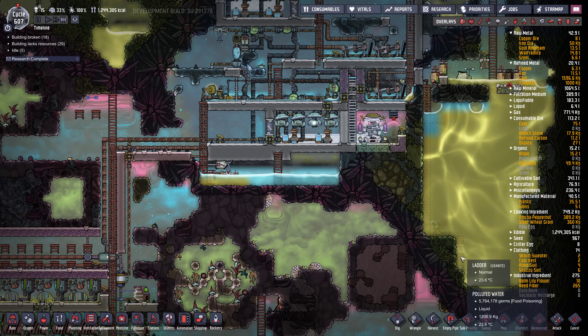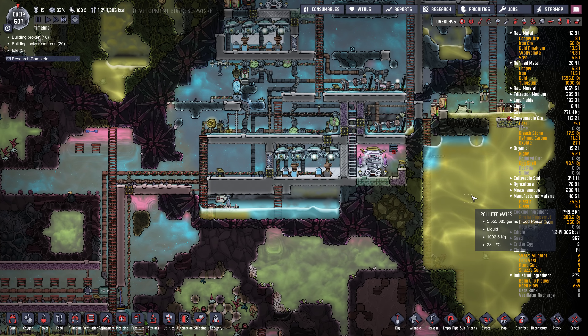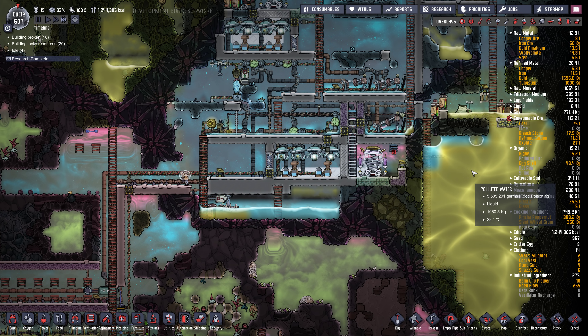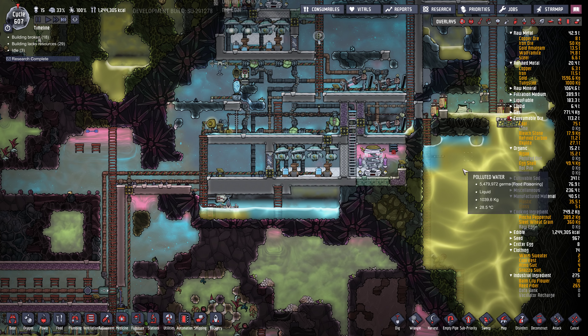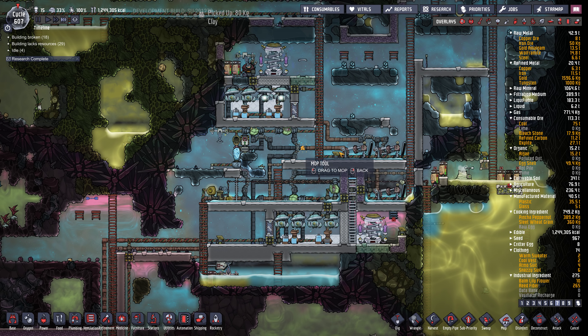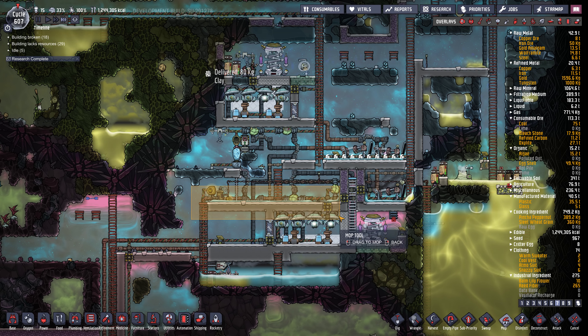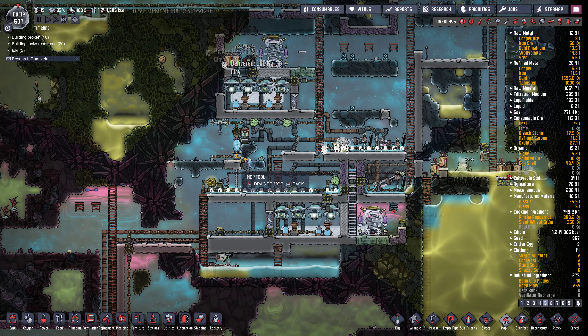Now I'm making ceramic over here in my oxygen-making room. Let's queue up some coal - clay to ceramic, continuous. Get them working on that. Look at all this water! Sorry, last episode I was flooding petroleum into the void, into space - just wasting petroleum. That's because I'm really cool, right? I can just waste stuff, I'm just so good. Actually that is not true, I'm just a moron.